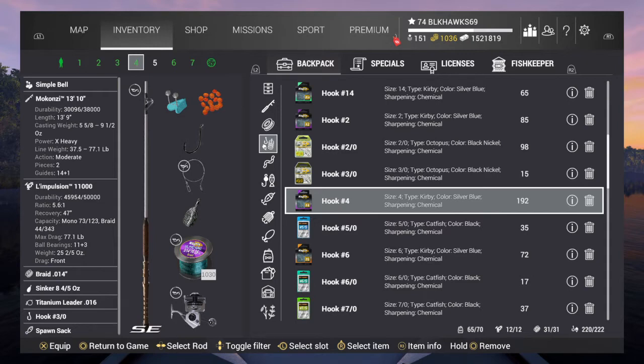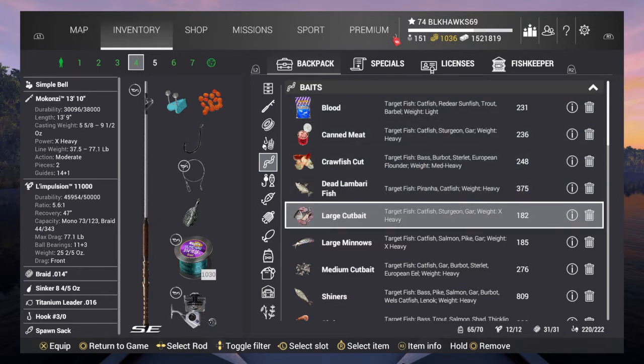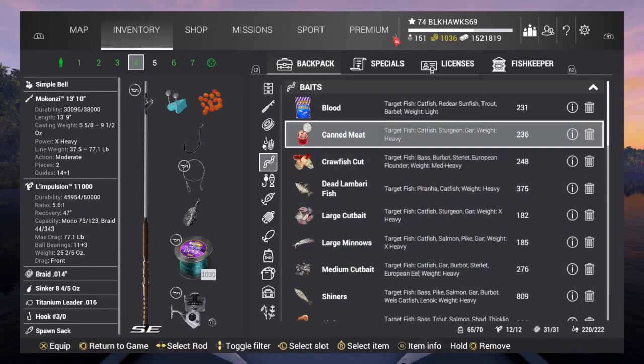Starting with baits — you can use spawn sack, large cut bait, crawfish, and duck muscle meat. At a lower level you're gonna have duck muscle meat, which opens at around level 20. Spawn sack seems to be the best, but any of those baits will work for the sturgeon.